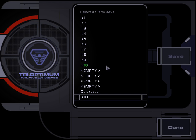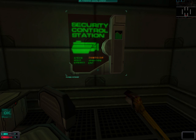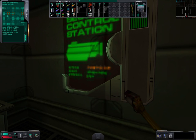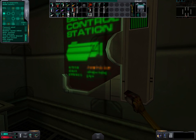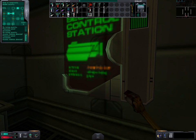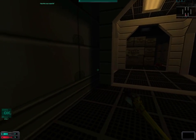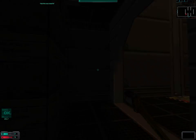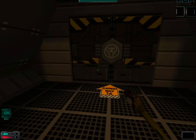I will actually make a save here, just because I am paranoid and scared. Security system online — so I will hack it again, or I will fail to hack it. Let us go to Cargo Bay 2.